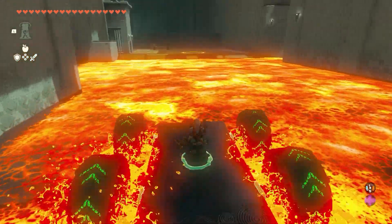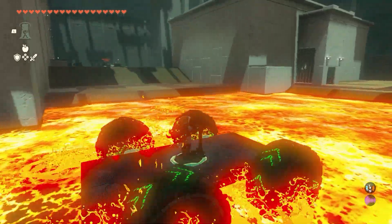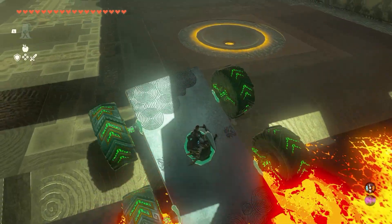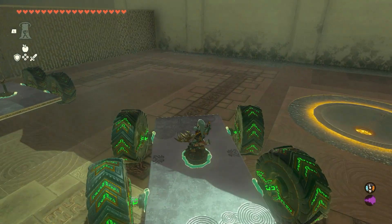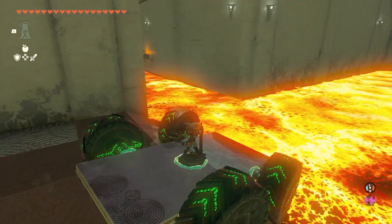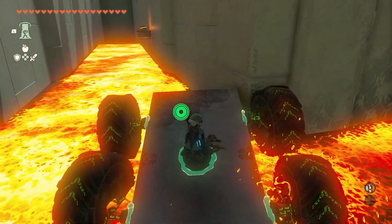Everyone likes a full completion of a dungeon during a guide. What we need to do is: A, there's a chest we're going to get, and B, there is a ball up this side corridor that we need to bring back in order to open this gate. So we're going to drive over here to this side corridor.